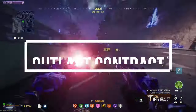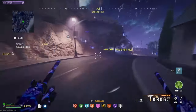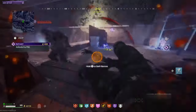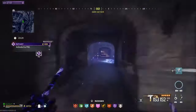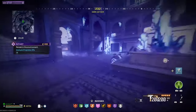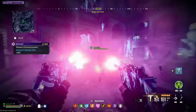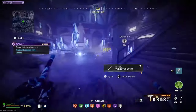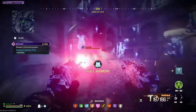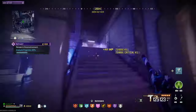The next contract is the Outlast contract, which isn't too difficult — it's quite straightforward. Run this route and activate the point. All you want to do while you're in this room is constantly keep moving so you can keep an eye on both directions. Sometimes it does get overcrowded, so when it starts to get hectic, start circling the room — run up the steps, look back, and kill a couple of zombies.